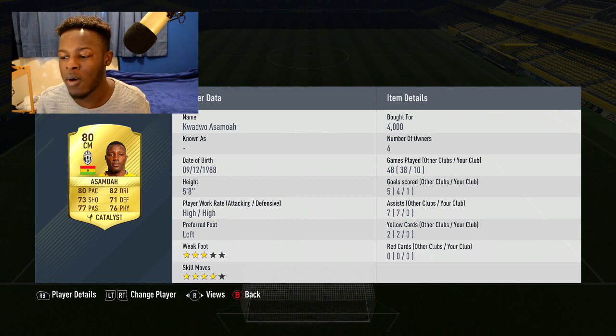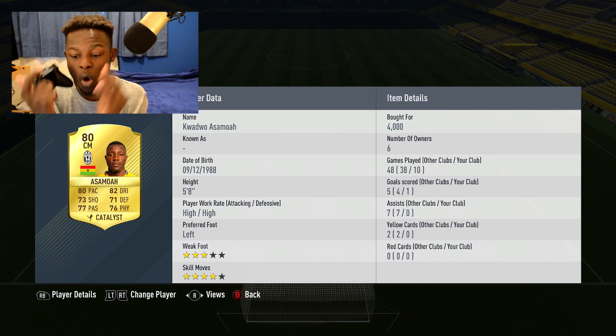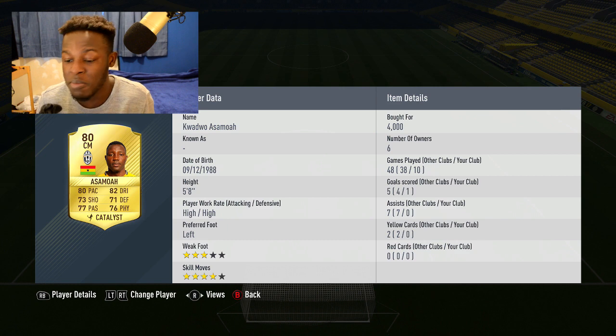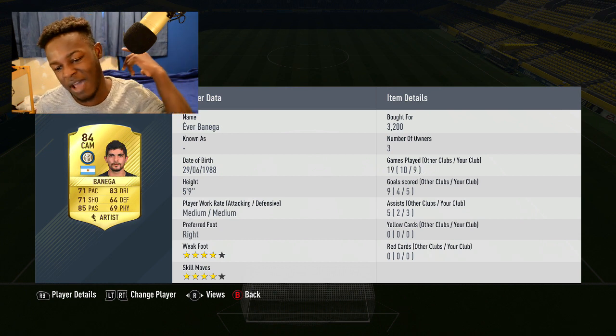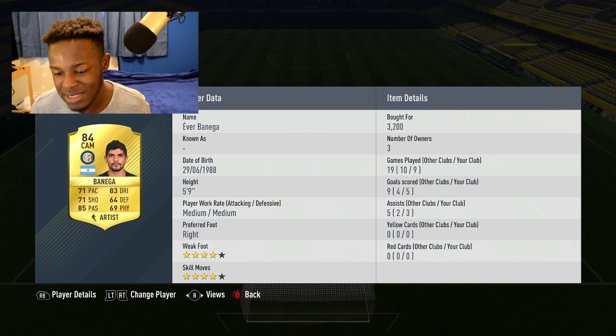Asamoah is actually overpowered - look at his stats: 80 pace, 82 dribbling, 76 physical, 71 defending, 77 passing. All round his card is pretty much insane. The only thing I would say is lacking is his height. Apart from that he's a good player to use and he hasn't really disappointed me much.